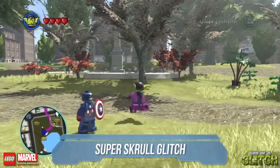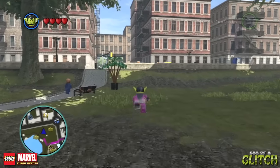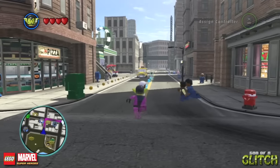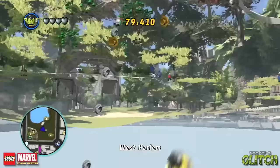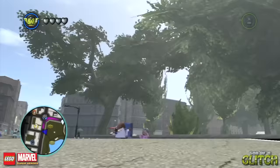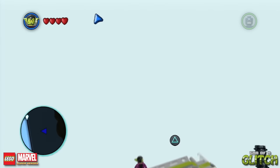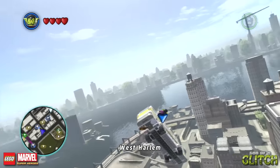Yet another way to get under the map is with the character Super Scroll. When playing as Super Scroll, you may notice when you get next to a vehicle, two options appear at the same time. On PS3, you'll see a circle and a triangle. Well, in version 1.1 of the game, pressing circle and then triangle immediately afterwards makes Super Scroll do this — he tries to enter the car at the same time he picks it up, and so the game just kind of freaks out, and you always end up going under the map. By exiting the vehicle, you can return the game to normal — almost. The vehicle will now be stuck to Super Scroll wherever you fly. This glitch is just insane to watch.